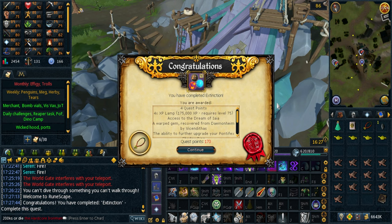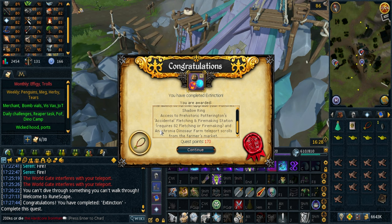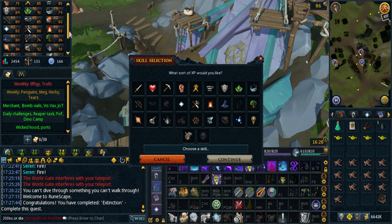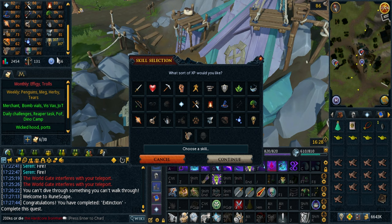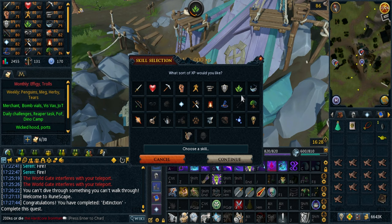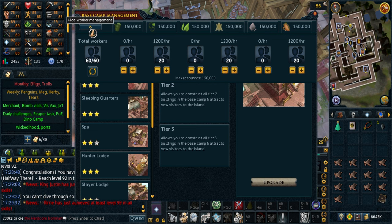Here's the quest done finally. I get a bunch of XP lamps — 700k. I get access to the Warbands dream, some upgrades to my Pontifex ring, and I can also go to the fletching stuff for Kharidian Dungeon 3. I do have the firemaking level but fletching I still need to improve a bit. I'm not making arrows because Jagex didn't want us to do it as an Iron Man. And also the ring passive, which is the main reason I did it. I'm going herblore for the XP lamps — that's a lot of XP. I love this part of the questing. There we go, 92 Herblore. I've maxed out my camp as well — I can't buy anything else because it's level locked, so I can reset it all and put it in leaves for herb XP.